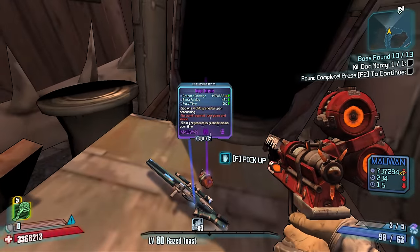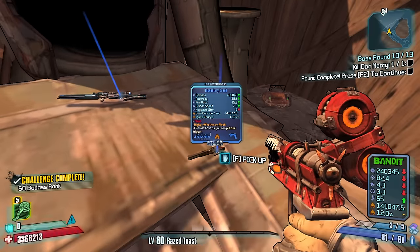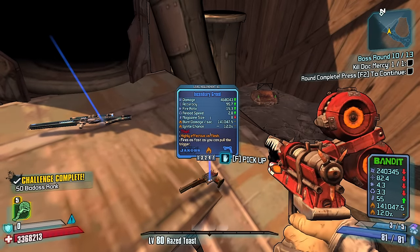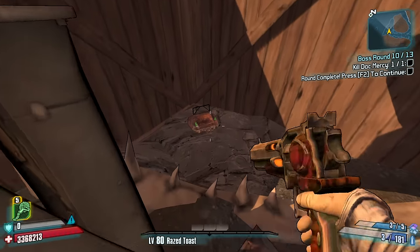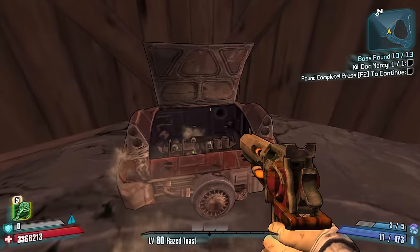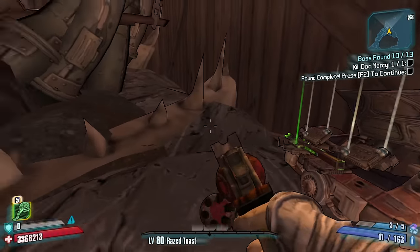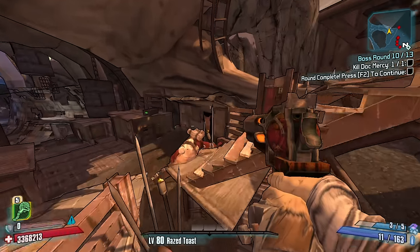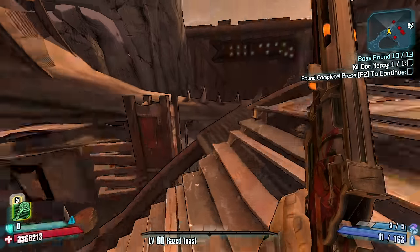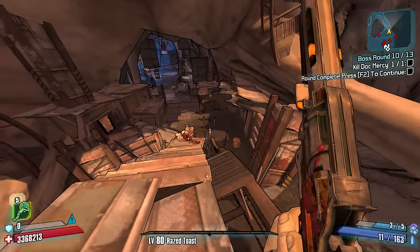The incendiary greed — it's a Jakobs pistol. Oh, a Magic Missile! So it's a Jakobs pistol that's fire. It'd be good; I don't get the increased fire rate that I do from the other weapon because it just fires as fast as you can pull the trigger, but it is going to save us some ammo, which is a big deal. Thanks Doc Mercy — and we also got a Morningstar, which I do like, but just not for right now.